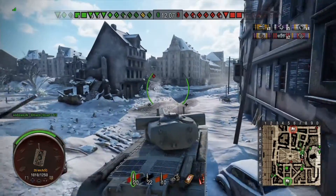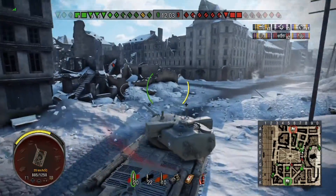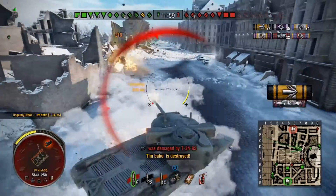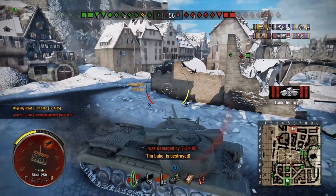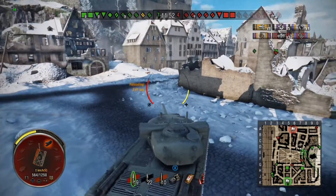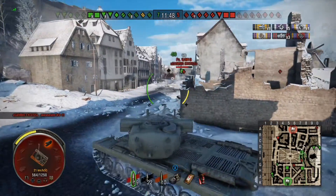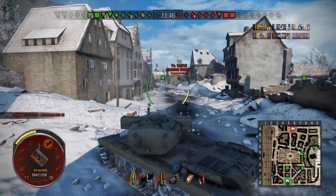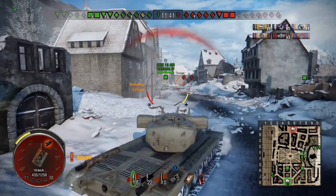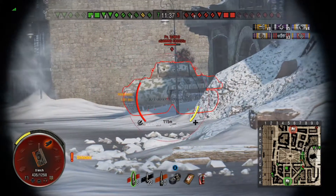I know I can take the T-34-85 so I'm not particularly worried about him. However, when I get the shot in the back of the turret I decide it's better to keep going, get around the corner, take out the T-34-85, and then turn — rather than turning a heavy, lumbering tank like the T-29 in the middle of a snowy street. This snow constitutes rough terrain as far as tank handling goes, and the T-29 turns a lot slower on the snowdrifts.